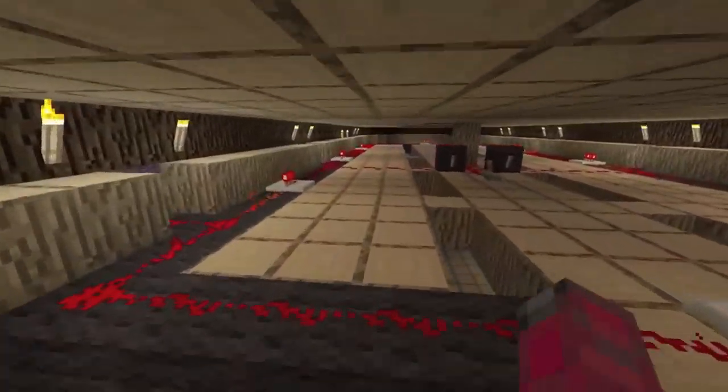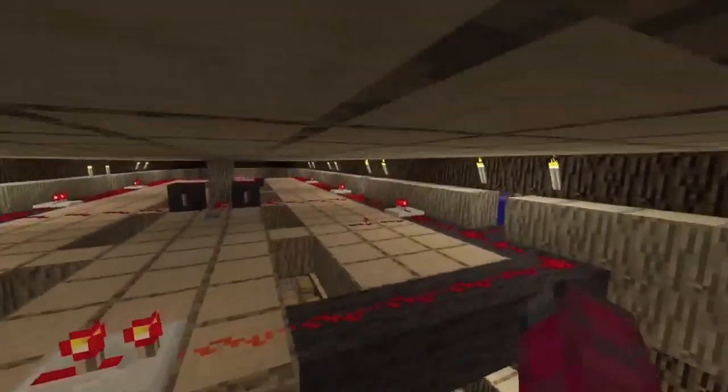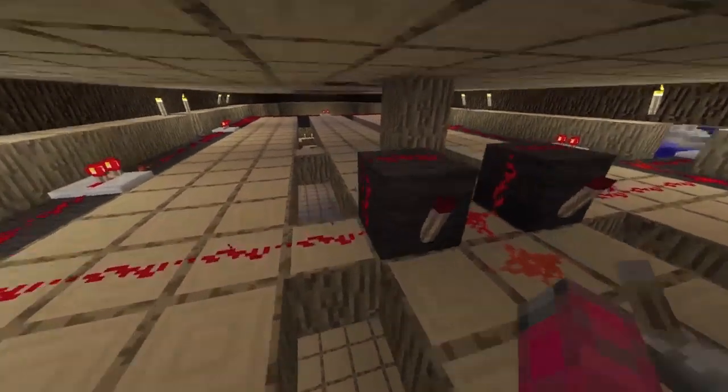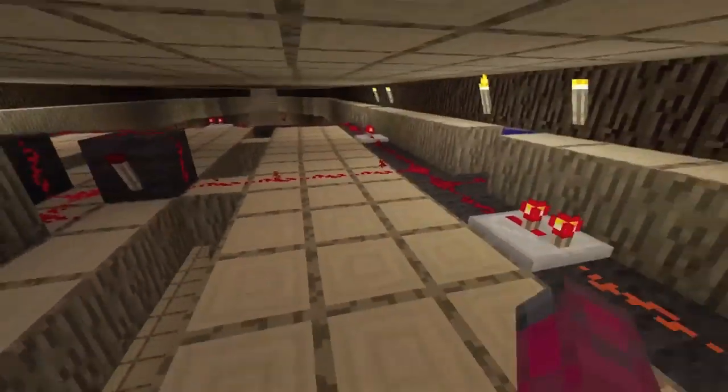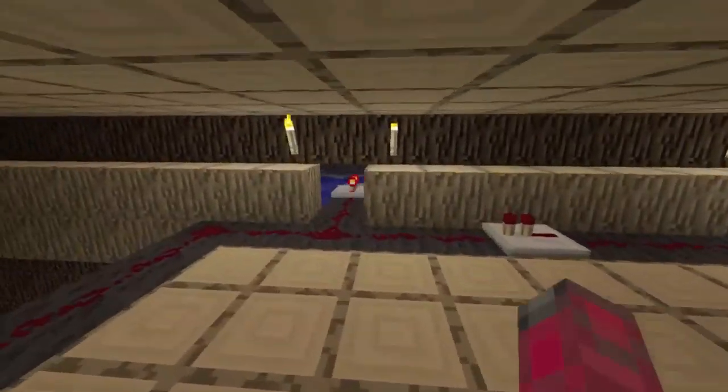Down here is kind of the whole redstone setup for the fire charge cannons and it isn't that complicated. It's just kind of going around in a circle, it's really quite easy and it's on a rapid repeater. I did have two rapid repeaters set up but they don't really work well together, so I'm going to show you how this works.